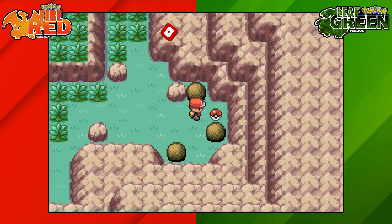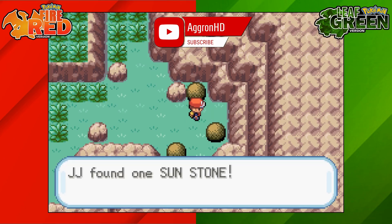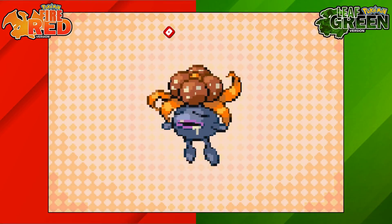Number three, move to the right. Then move the first one back up again and now you can get to this Pokeball. In that Pokeball is a Sunstone.